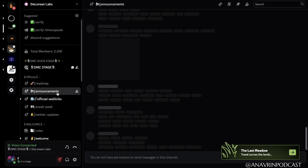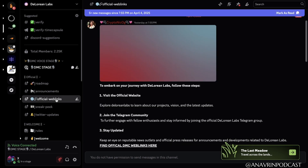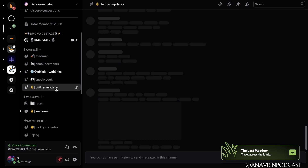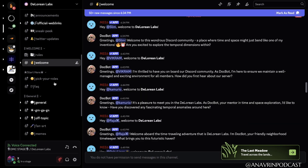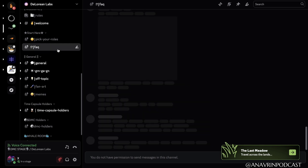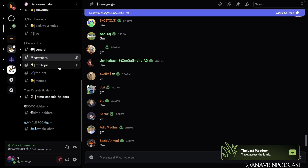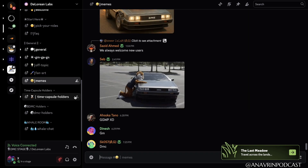Here, they have the road map, announcements, official website links, sneak peeks, Twitter updates, the rules for the Discord, the welcome page, how to pick your role, facts, general, the good morning channel, fan art, and memes. If you want to see this section, make sure to go ahead and get verified and check it out.